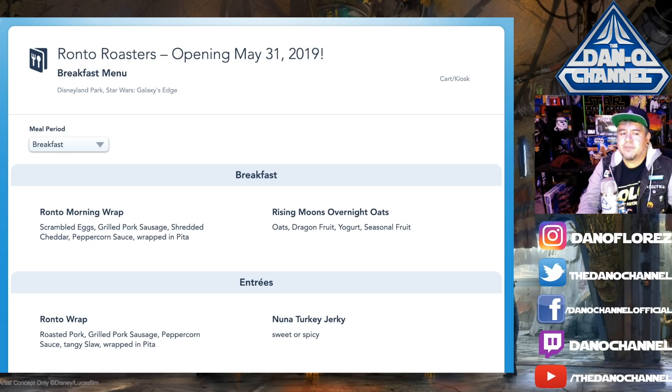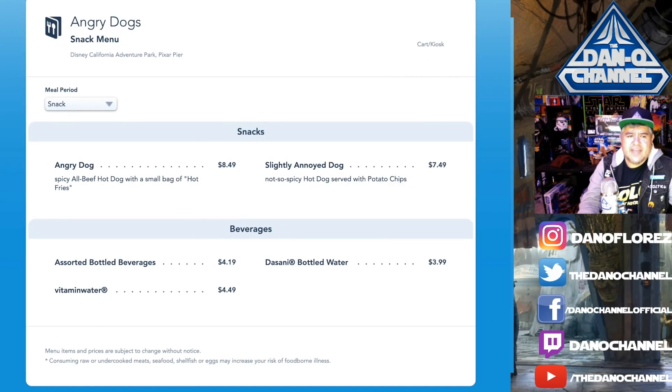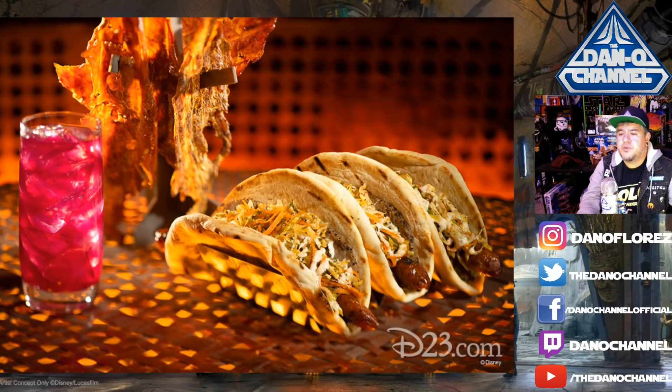For pricing, looking at Angry Dogs hot dog stand: the Angry Dog is $8.49 with a bag of hot fries, and the Annoyed Dog is $7.49 with potato chips. I think $7.49 to $8.49 is very likely what we'll pay for one of the Ronto wraps — maybe a little less if it's more snacky and small. The promo image shows three wraps together, but I think they'll sell them singularly — that's just three for the sake of a beautiful picture.